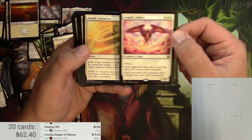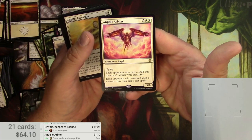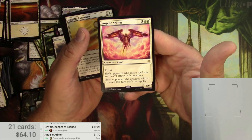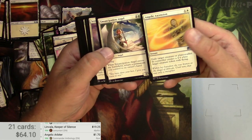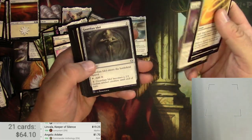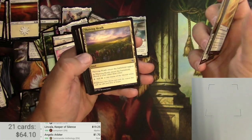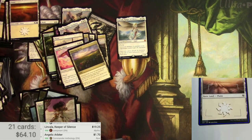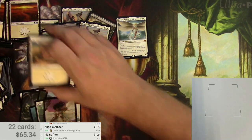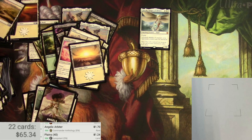Angelic Arbiter — a 5/6 for seven with flying, at $1.70. Each opponent who cast a spell this turn can't attack with creatures, and each opponent who attacked this turn can't cast spells — these angels are all about limiting what your opponent can do. Angelic Ascension, Emancipation Angel, Serra Angel the classic. Idol, scroll of Avacyn, thriving heath, and an Angelic Plains with feathers — $1.24. That's going to do it for my Jumpstart packs. Did okay with Linvala and some other nice stuff I could use to build other decks. Thanks for watching Tragic MTG — make sure to like and subscribe and I'll catch you on the next one.